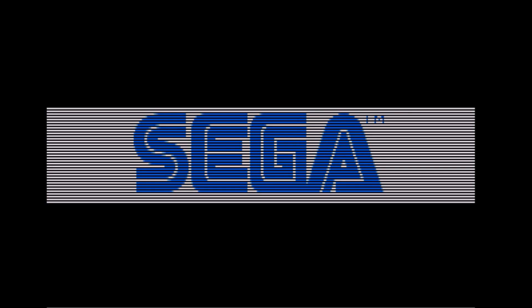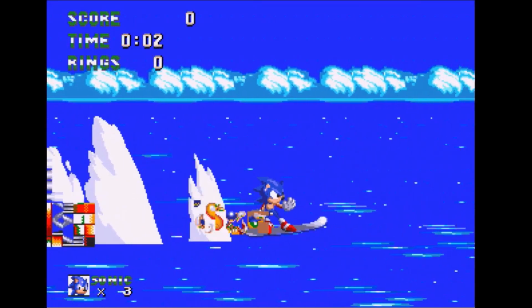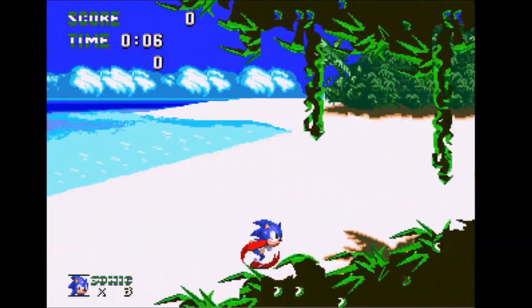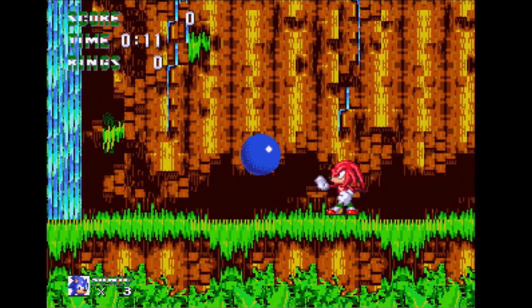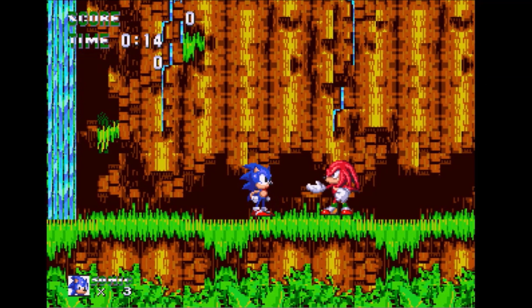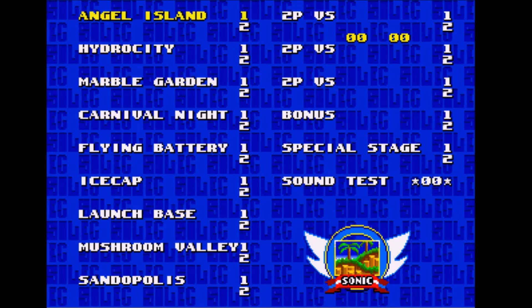So here's the beta itself. Already we've got a few pretty noticeable differences, the main one being the title screen. This is the auto-demo — you can see it's showing a completely different thing compared to the final. When you press Start on the title screen, you're pretty much brought directly to the level select. So let's start off with Angel Island for now.